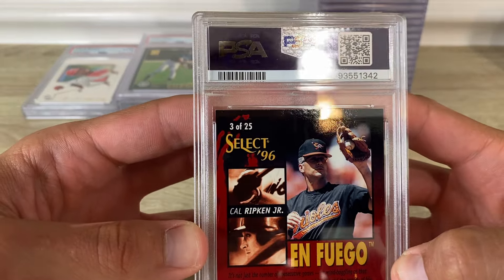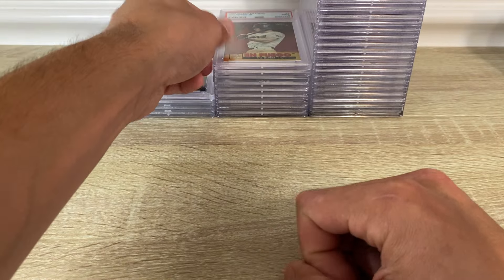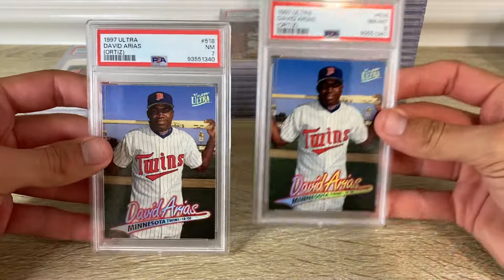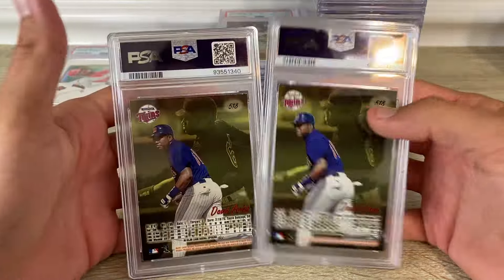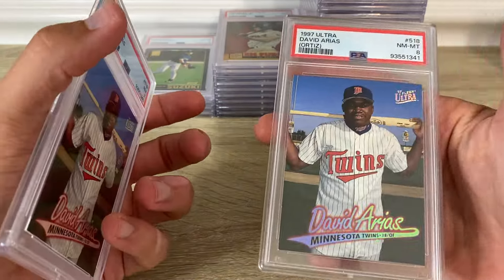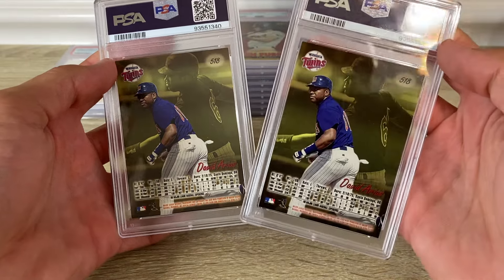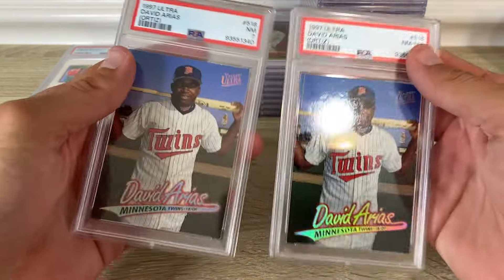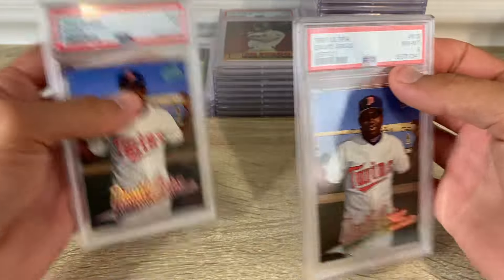This one's got a little bit of chipping and a touch of white on that corner, so nine there. Clear Ultra David Ortiz — I gotta stop sending these in. I keep getting sevens and eights; they just come so chipped up. This eight actually looks worse than the seven — that corner's a little soft. Usually they're a hell of a lot worse than that. Yeah, I just gotta stop sending those in.